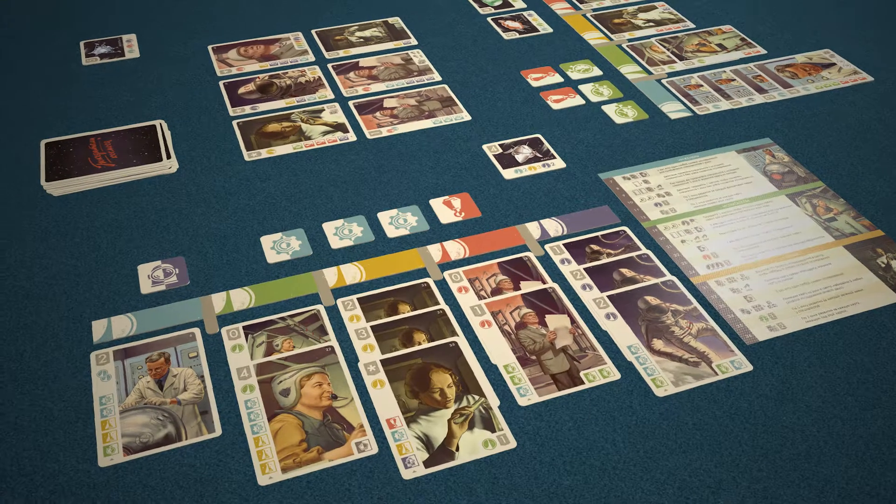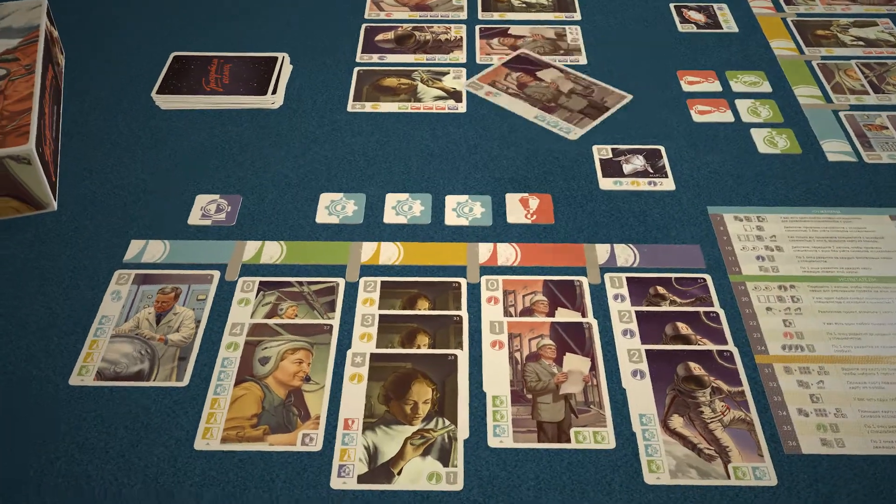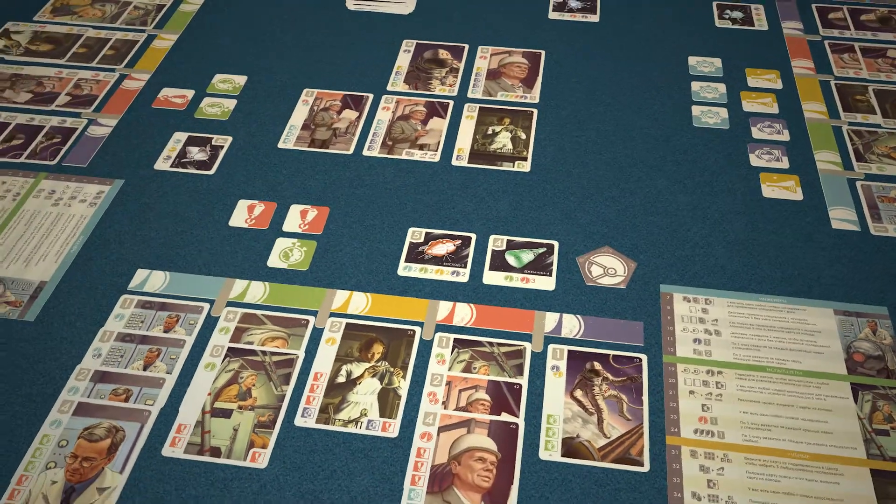End of game. The game is over when one of the players recruits twelve specialists in their hub, or when all the projects are completed.